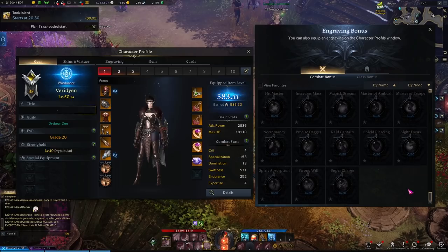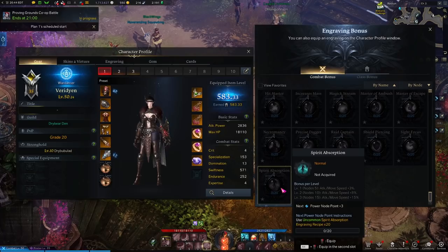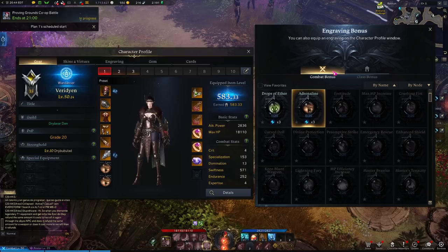Likely, if you've made it this far into the game, you've probably started building your character a certain way. Maybe you've experimented, or maybe you've looked online and found recommended builds that say pick up Grudge or pick up Spirit Absorption. They all do different things, and they have on this listing an effect with three different levels of strength.